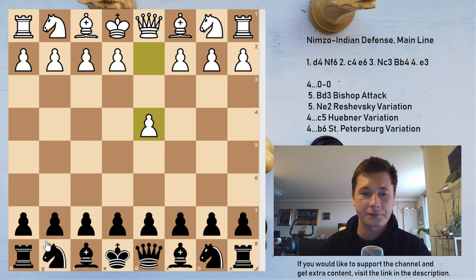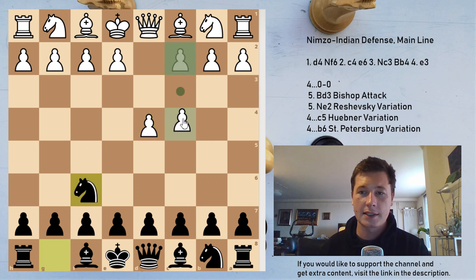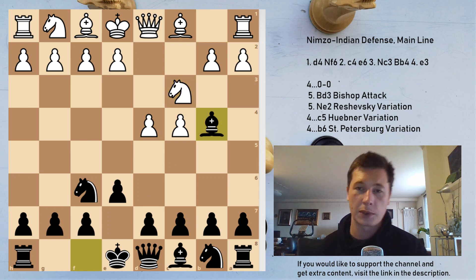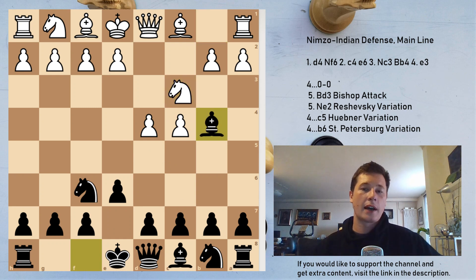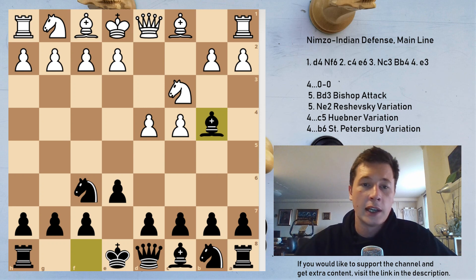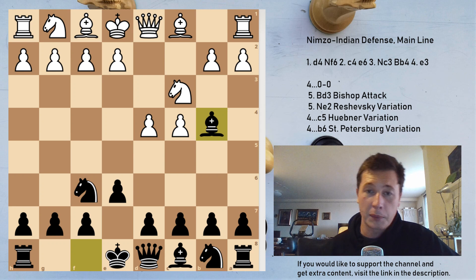The moves are d4, Nf6, c4, e6, Nc3, and we have the Nimzo-Indian defense with Bb4. White here has several options: Qc2, Nf3, f3, g3, Bg5 — there are several options, we are going to cover them in separate videos, but we are going to start with the main line, the move e3.